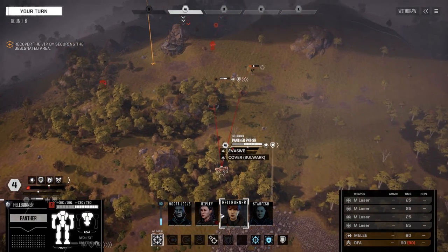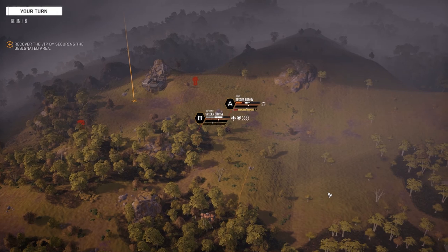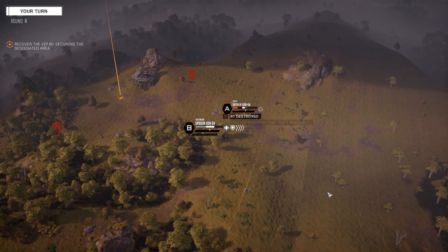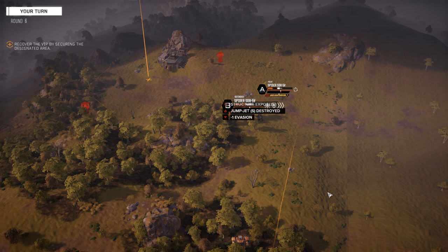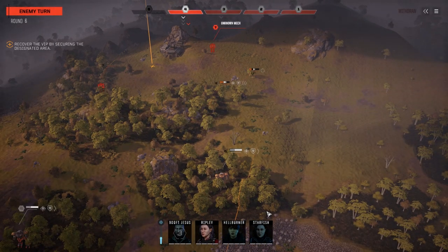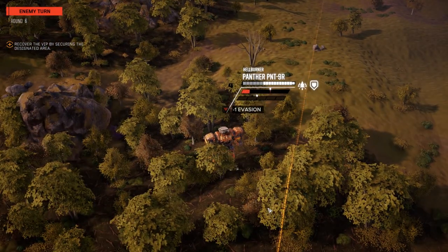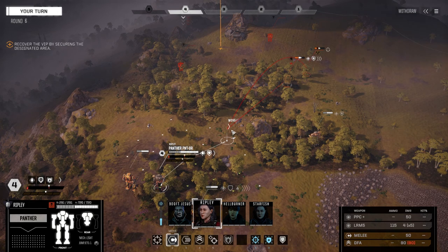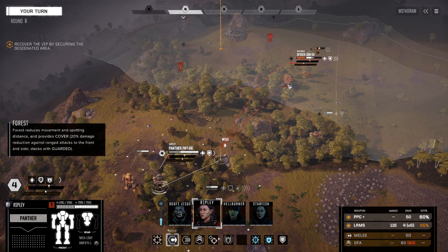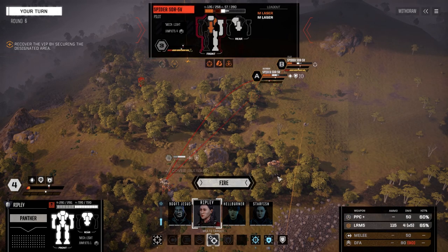So we're going to multi-target — here and here. We'll fire one weapon at target A and the rest at target B. Okay, so he's got two wounds now. What are they doing here? Couldn't expect to get away with no damage on that. So we're going to move in like so — not bad. We're going to multi-target and go PPC and LRM.